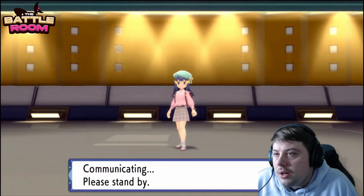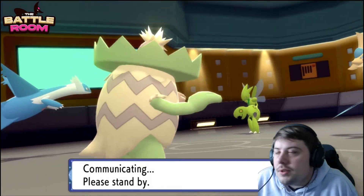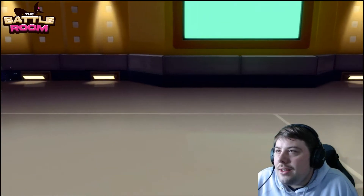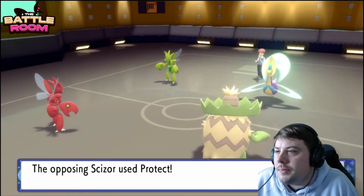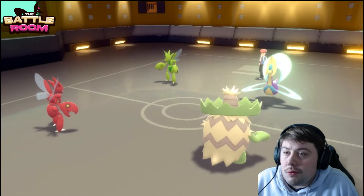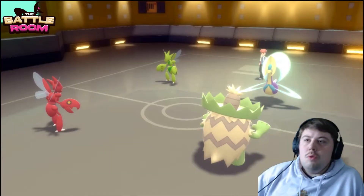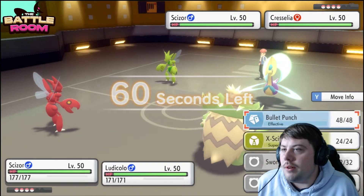I think it's a relatively free switch into our own Scizor and a Fake Out onto their Scizor. The reason I'm not just switching into Arcanine is I really want to slow Scizor down and make sure it isn't setting up a free Swords Dance. Ludicolo shouldn't take too much from Cresselia. Protect from Scizor — playing relatively safe — and Cresselia goes for Calm Mind. Calm Mind Cresselia is kind of the new meta; it's a very good move but won't be a huge deal since we have our own Scizor.